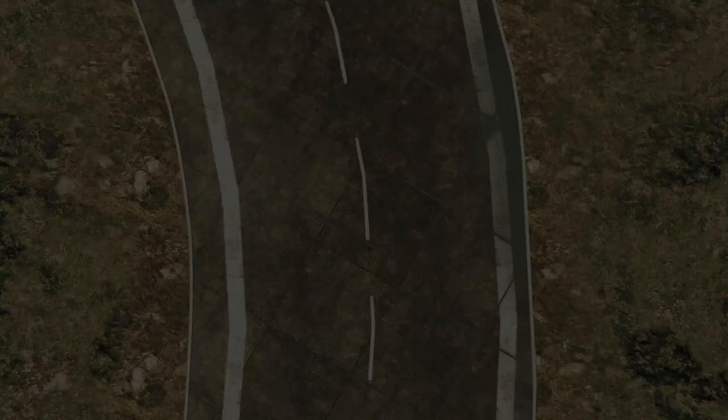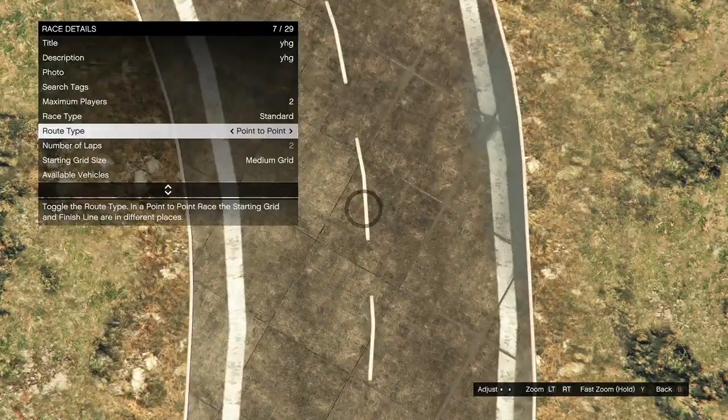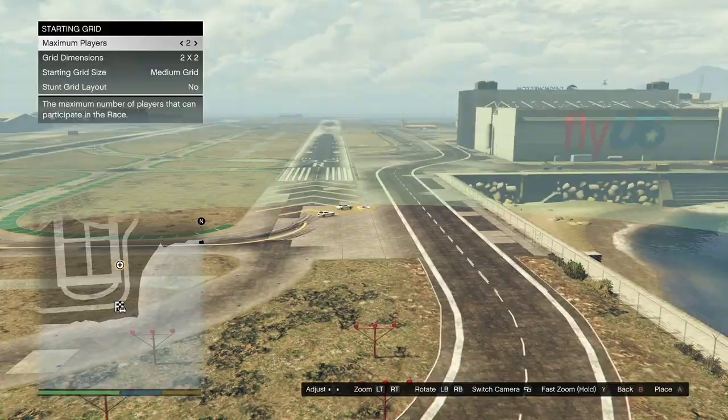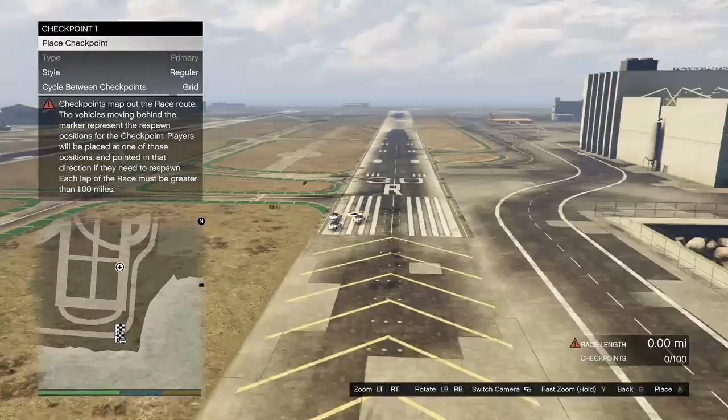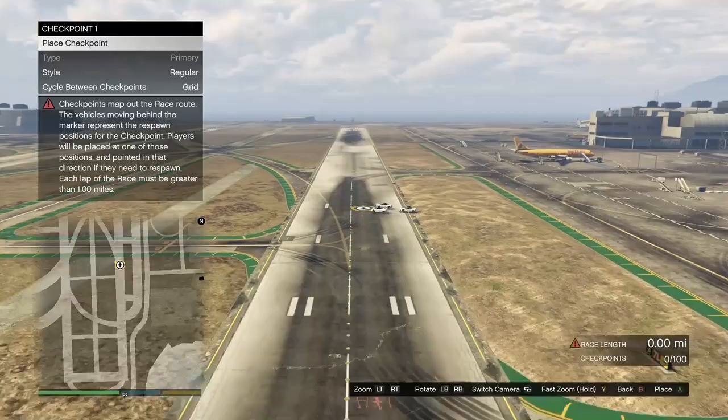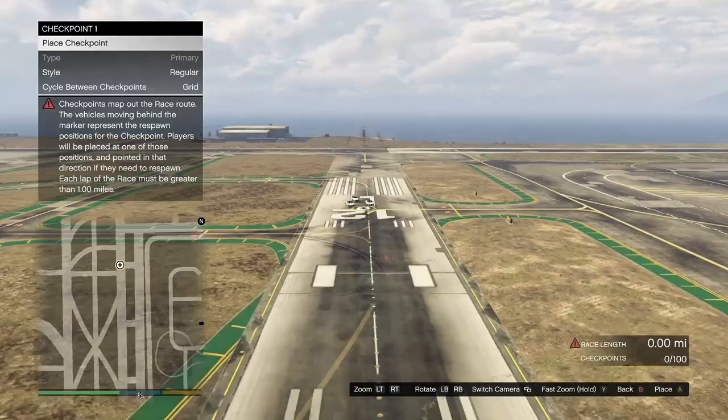Once you get to the airport, hit your back button, click on placement, click on place triggers, and place it down. Then click on lobby camera, take it, back out, and click on checkpoints. It doesn't matter how many checkpoints you place as long as you make the race 1.00 miles long. Once you've made it 1.00 miles long, hit your back button twice and it should give you the option to test out the race — go ahead and test it. For some of you it may not let you make it a full mile, so just make it as long as it lets you until the red triangle in the bottom right disappears.